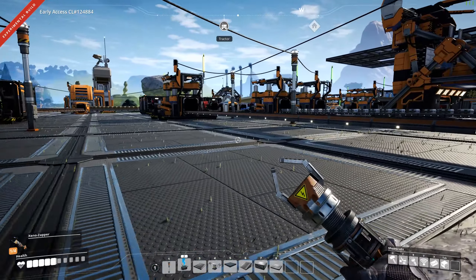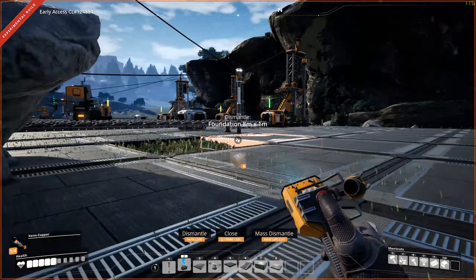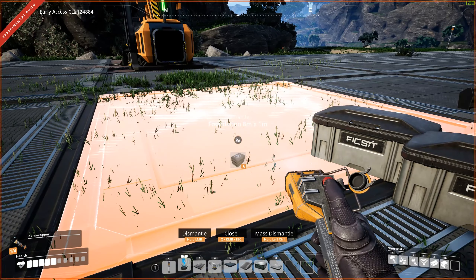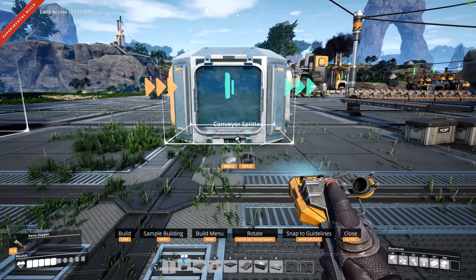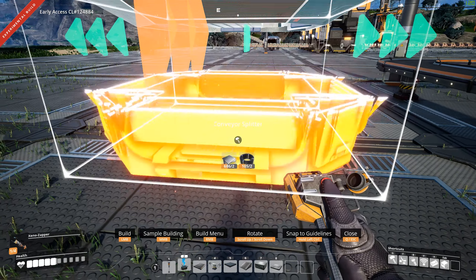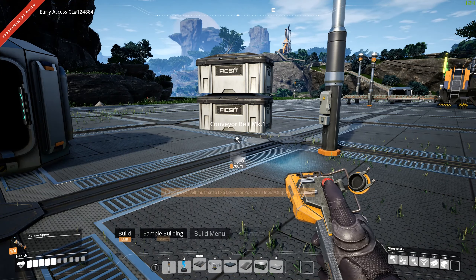I've got these production lines ramping up. I have this here which I'm thinking I'm going to branch off and get some more iron going to that. Which means I need to fix this — let's do the splitter. I want it going like that. Tweak that, tweak that. Let's get MK2 going. That will go to that one, that will go to that one, and this wraps around. Now we can put that over here.